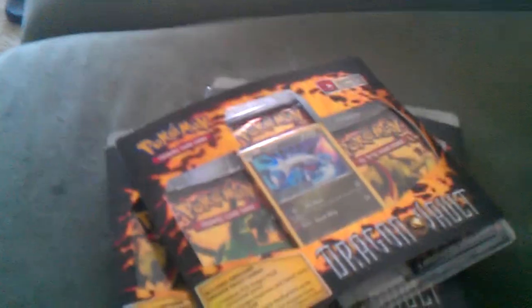Pretty much four Durants, each with Energy, each with an Eviolite, Devour, Aggron, the Evolution Spray — basically all that. So let's go ahead and open these up.